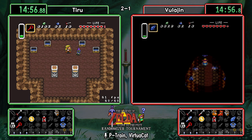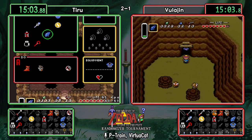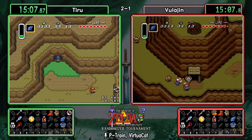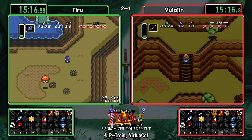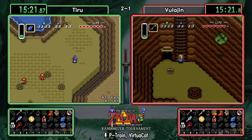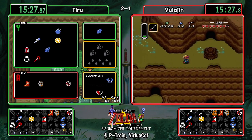Tiru getting his pearl and boots — he'll probably be making a very similar play. It'll be interesting to see if he checks ice rod cave. There are nine or ten items on Death Mountain: one from the old man, seven from the caves, Paradox Cave on east Death Mountain, Spiral Cave, and the item on top of Spectacle Rock cave — plus the spectacle rock item itself.